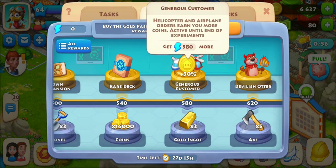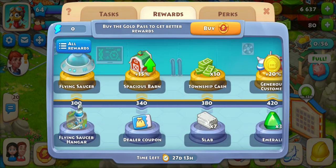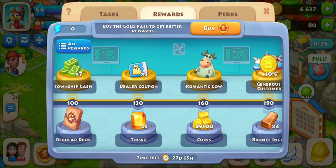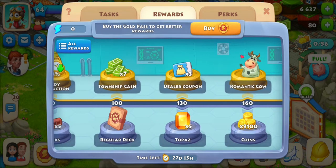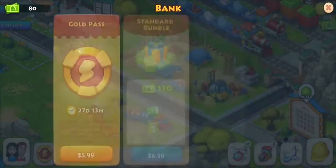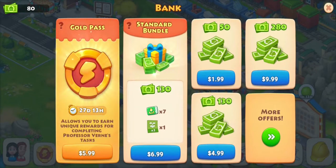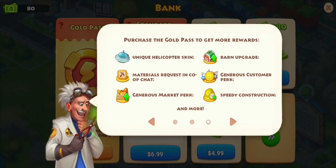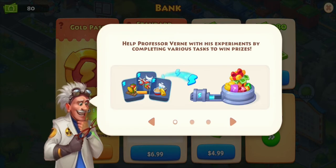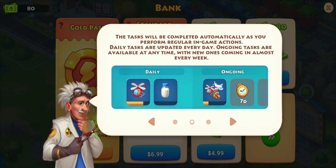The Gold Pass costs $5.99, so unless you have six dollars to spend, don't get too excited. The rewards are really cool though, and they might be worth it. I haven't bought the Gold Pass yet — it's everyone's personal preference. Honestly, $5.99 — I've seen other games charge a lot more for ridiculous things. The only caveat is you're not guaranteed the items unless you actually play consistently.